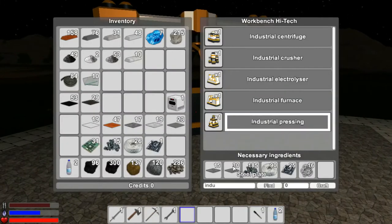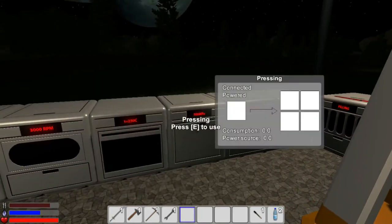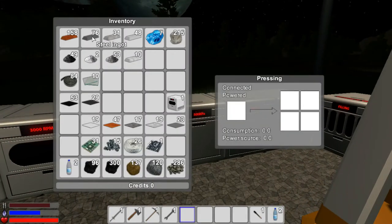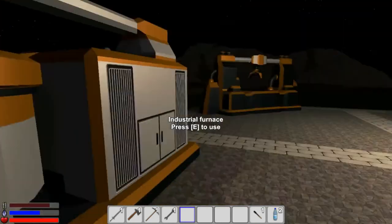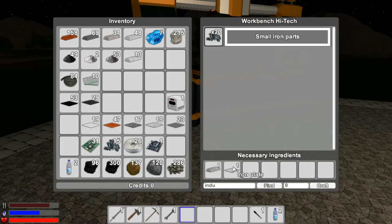So if we go back to the pressing, I need 7 more of these. I wish there was a way of splitting so you could type in a split. That should give us 30 steel plates - we might have to make more. We have 15 lead plates. We need 185 of these small iron parts which uses iron plates. Let's craft up a bunch of these - 40, 50, 60, 70.